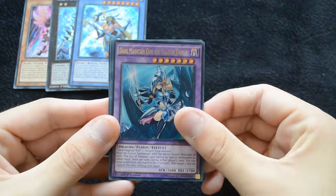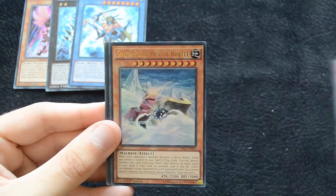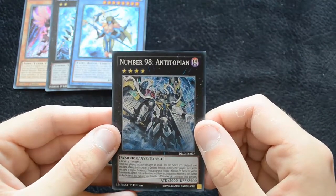Dark Magician Girl the Dragon Knight, Eye of Timaeus, a Wiretap, the Snowplow Hustle Rustle, and a Number 98 Antitopian.